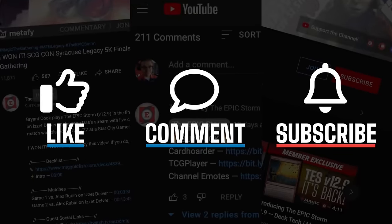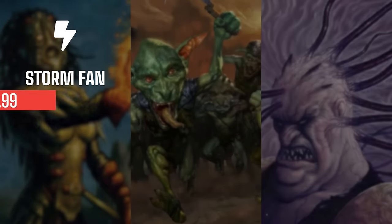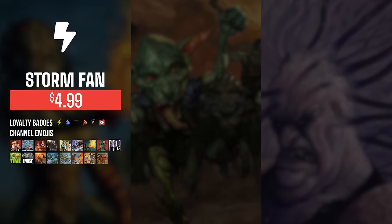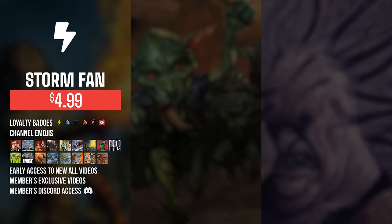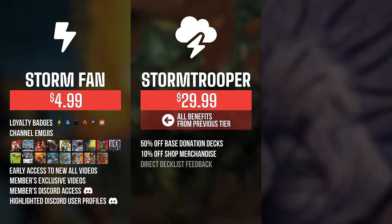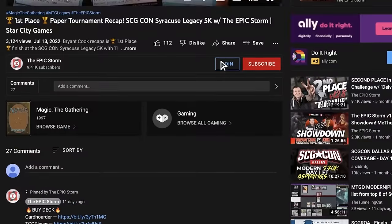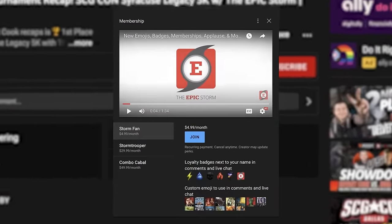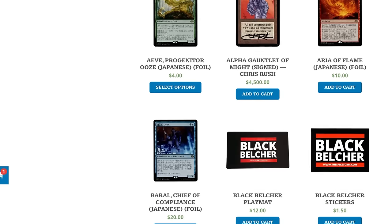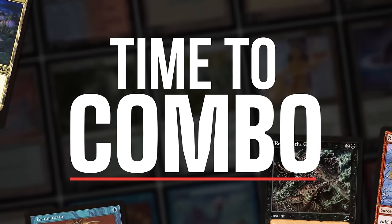If you enjoyed this video, make sure to leave a like, comment, and subscribe. You can also show your support by becoming a member of this channel. You get sweet perks such as badges, emotes, early access to videos, exclusive members-only content, and access to our members' Discord section. As you increase the tiers, there are other rewards such as shop discounts, sideboard guides, and even free donation decks. Click the join button down below to find out more. We also have other ways you can support us, like theepicstorm.com/shop or submitting a donation deck via theepicstorm.com/donationdecks. Let's play some Magic.